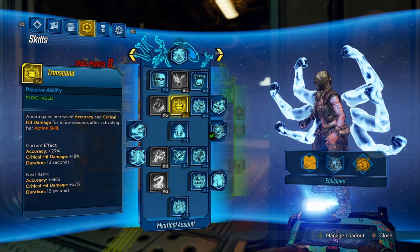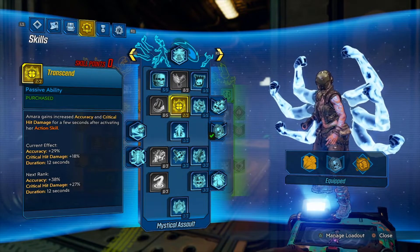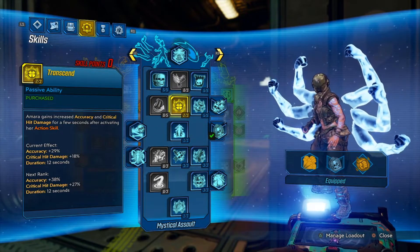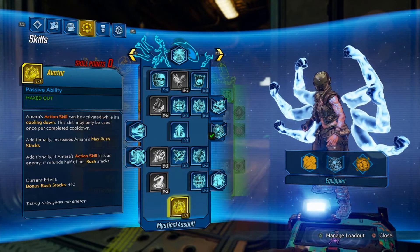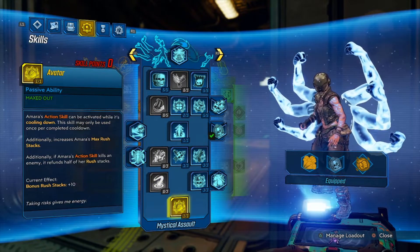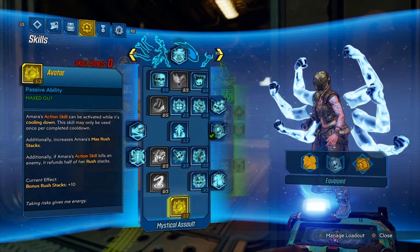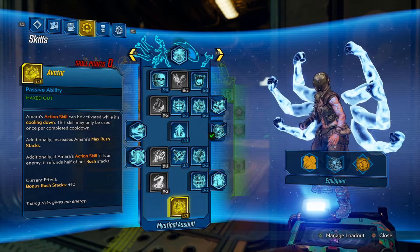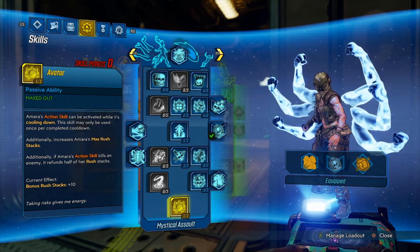Finally, we want Awakening to give us that effectiveness boost to our Rush stacks. We then go back up and put two points into Transcend, which will boost our crit damage and accuracy. Finally, we grab the Capstone for Mystical Assault, Avatar, to give us a second grasp while our Action Skill is cooling down, and return half our Rush stacks to us when we kill an enemy with our Action Skill.